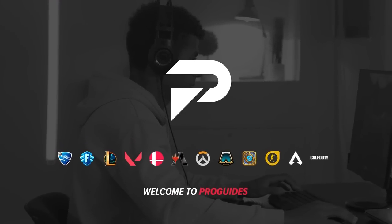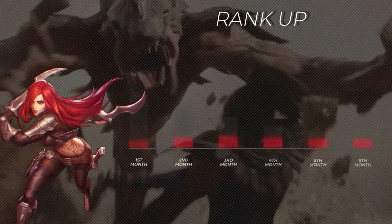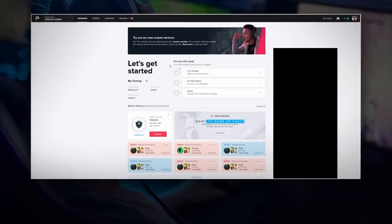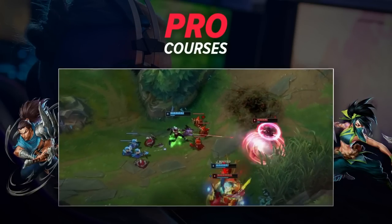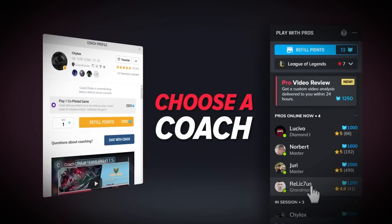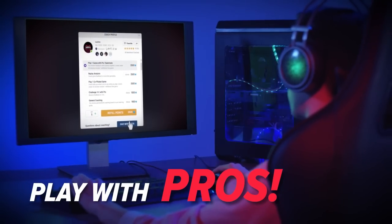Before we continue on with our other Korean builds, we want to remind you all to check us out at ProGuides.com. With our new $7.99 monthly subscription, you can take your gameplay to the next level with brand new course and bootcamp content. But if courses and lessons aren't your thing, don't worry — we have challenger-level coaches available 24/7 to help you out. As a member, you'll even get a 10% coaching discount. So what are you waiting for? Go check us out and join the ProGuides family.